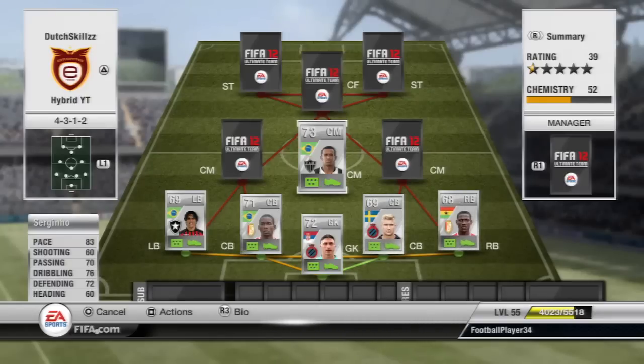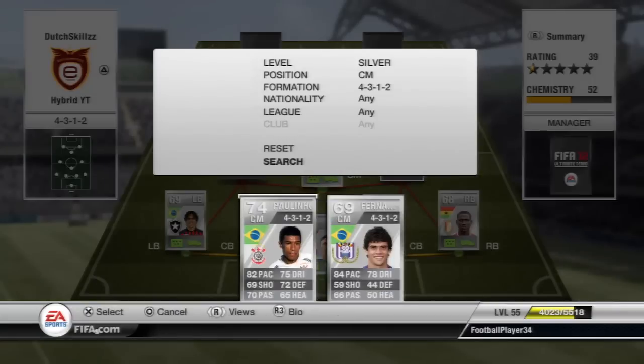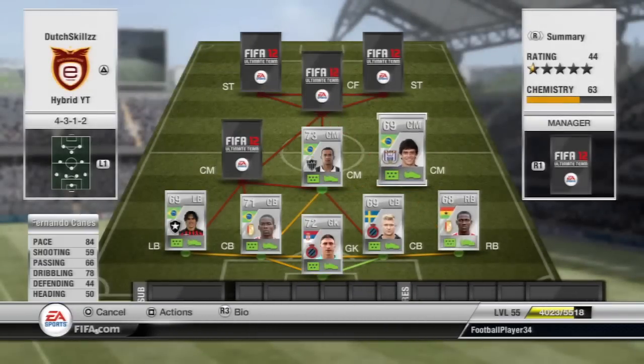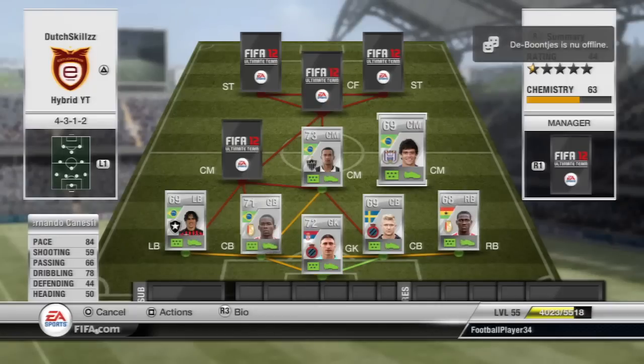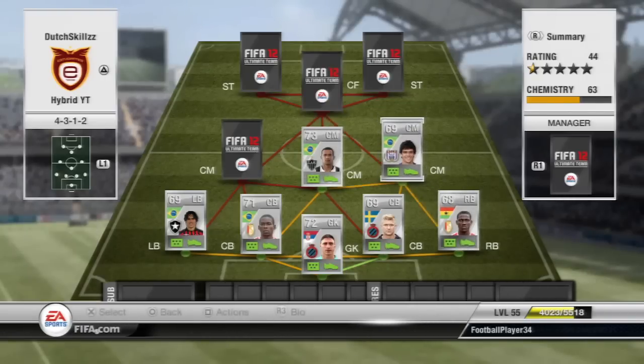Moving on to the second center mid, we have Fernando Casain. He has four-star skills, 84 pace, 78 dribbling as his main stats, and also a really good long shot — just like Circinio — although he only has 59 shooting listed. Four-star skills and good long shots, that's everything you want from your midfield.